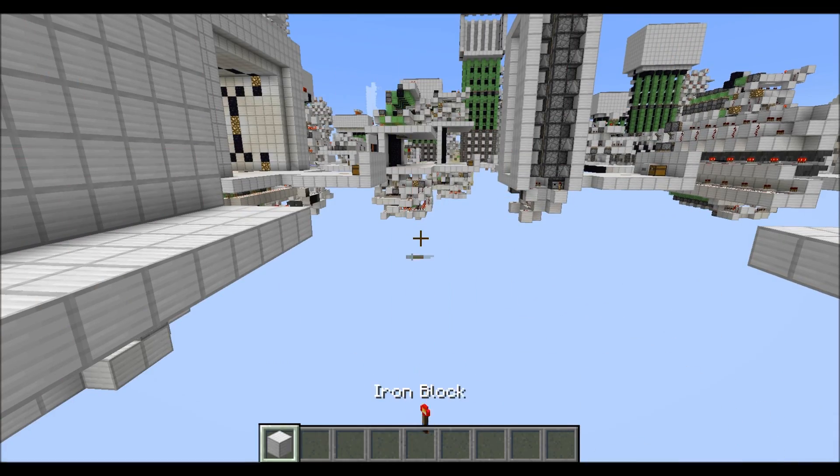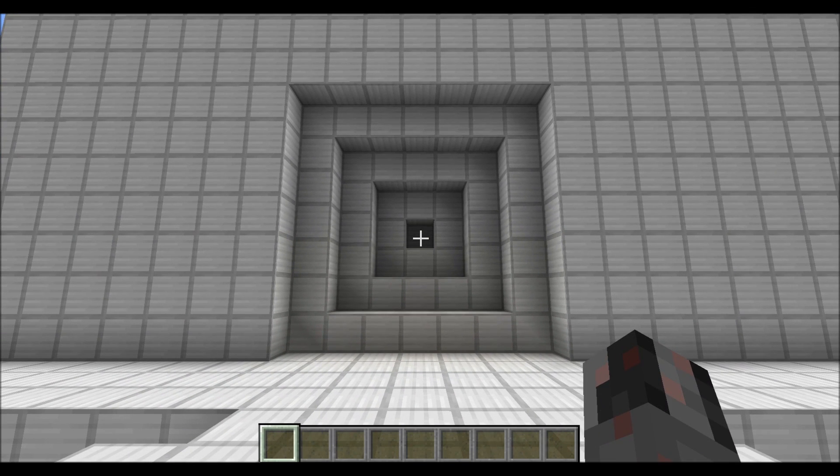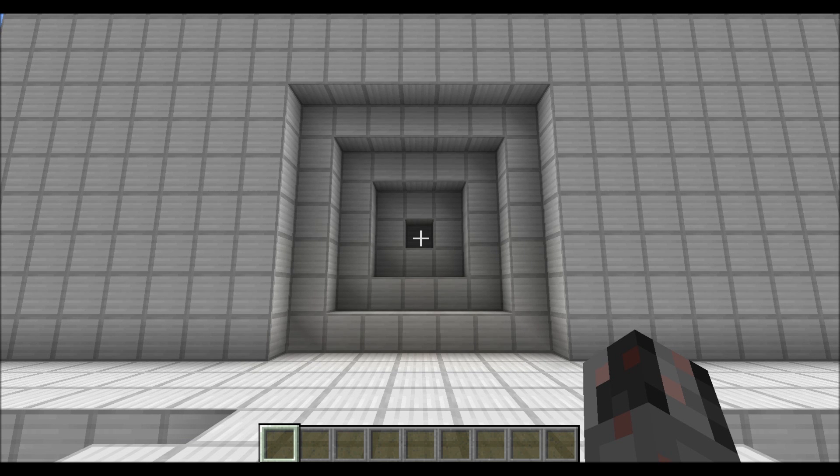That basically concludes this tutorial about my 7x7 double vault door with integrated torch key devices. I hope you enjoyed this little tutorial. See ya.